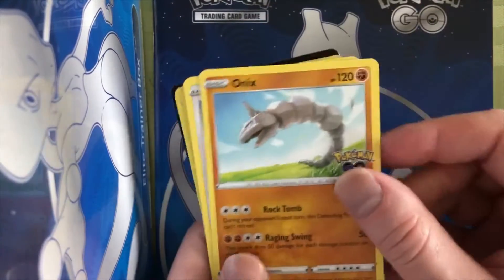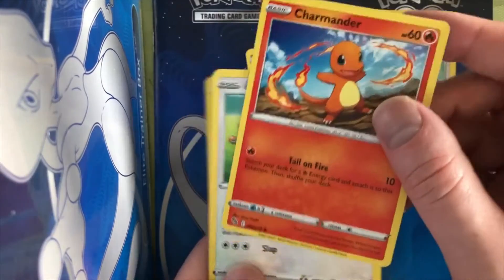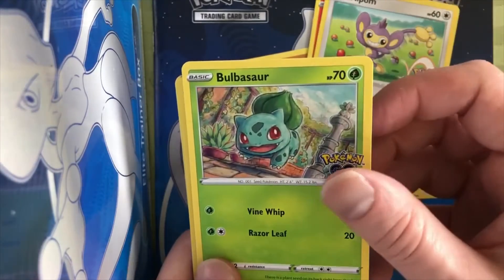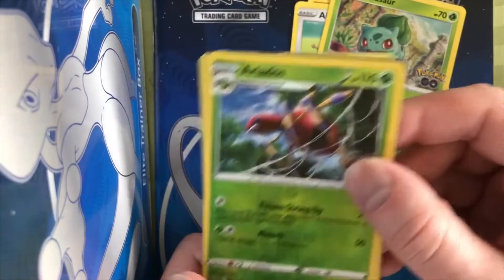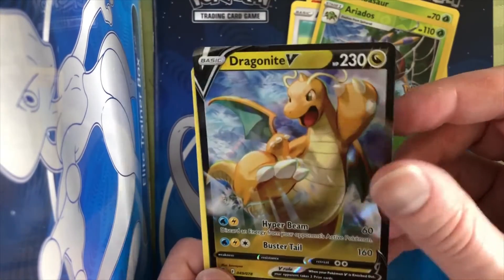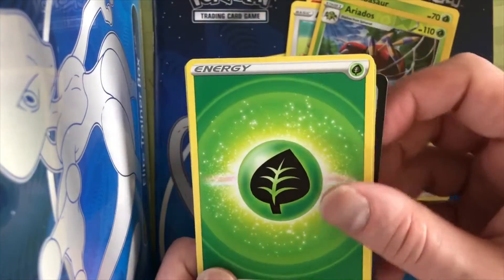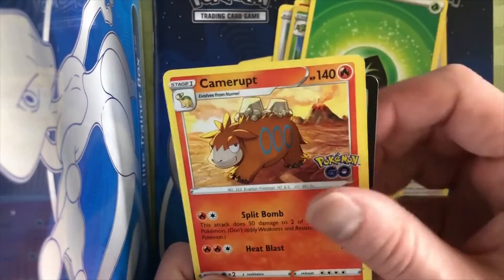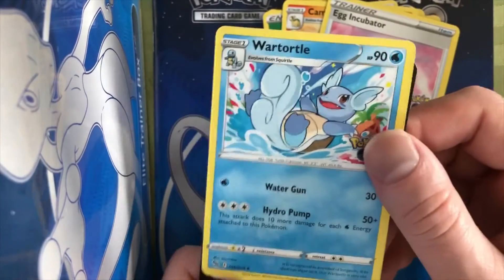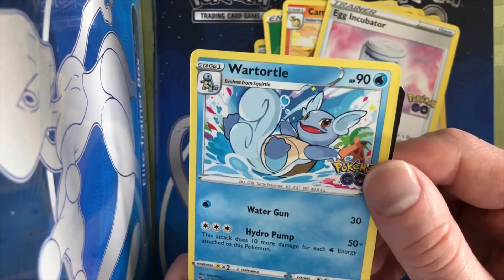We got Onyx, Eevee, Charmander — we have all of the original starters, which is pretty awesome. Another Bulbasaur, reverse holo Ariados. Oh, Dragonite V regular art — nice. He's gotta be a theme in this deck for sure. Energy, Camerupt, Egg incubator. Oh, Wartortle — whoa, that's a really cool one, you're just like splashing in the ocean or something.